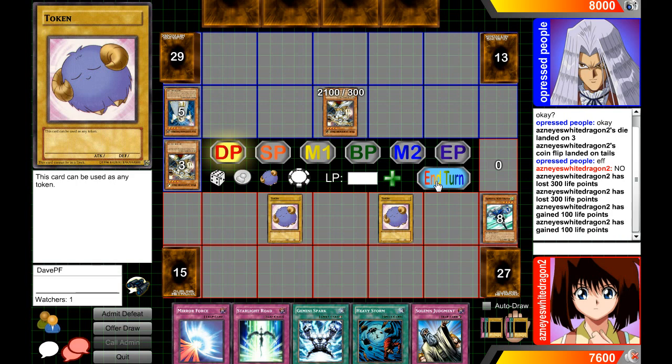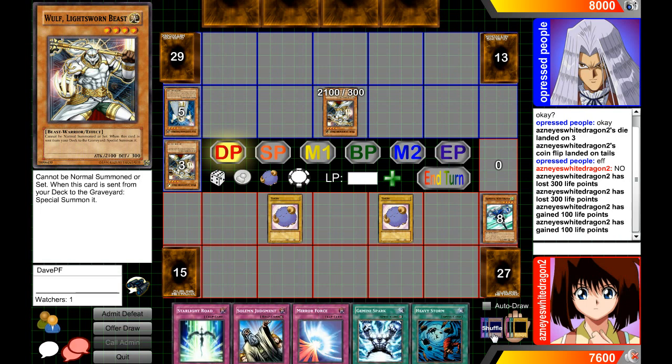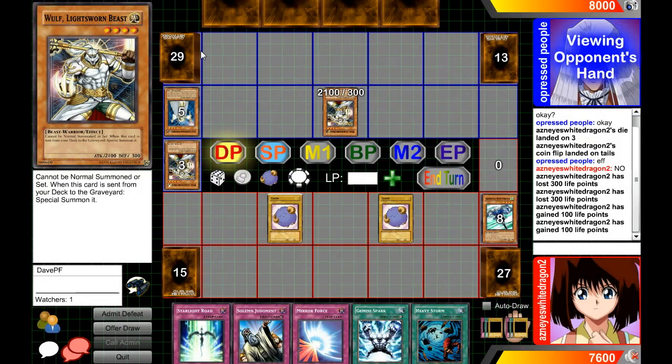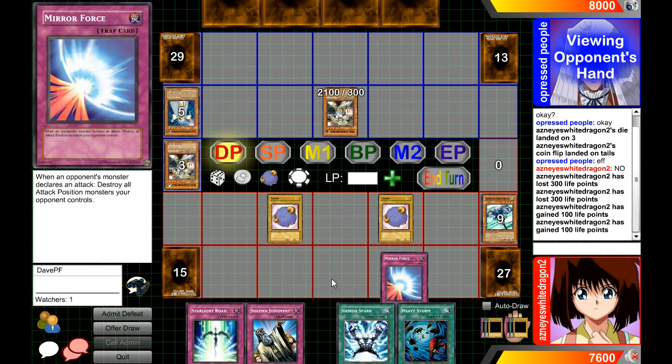For cards like Spirit Reaper where you attacked directly and they must discard at random, you can just click on the cards in your opponent's hand — that's essentially picking the card at random. You can also shuffle your hand using the Shuffle button. If your opponent activates something like Dragged Down into the Grave where they get to see your hand, you click Show and it'll ask 'are you sure you want to show your opponent your hand?' You say yes, and your opponent can then select and click a card to discard it.